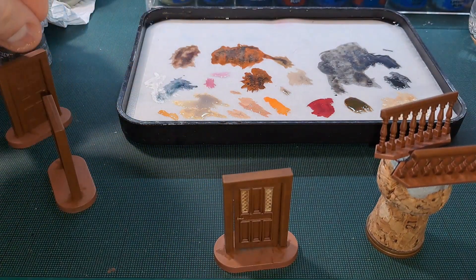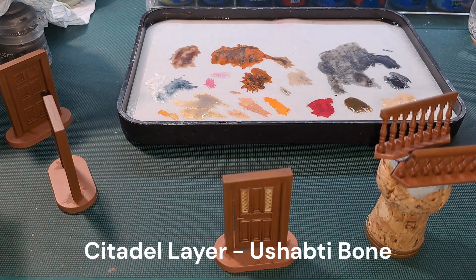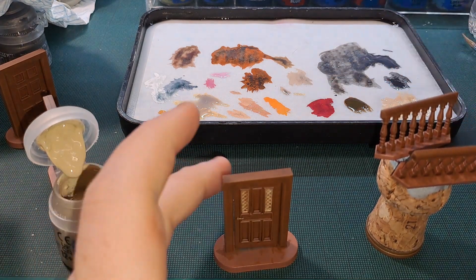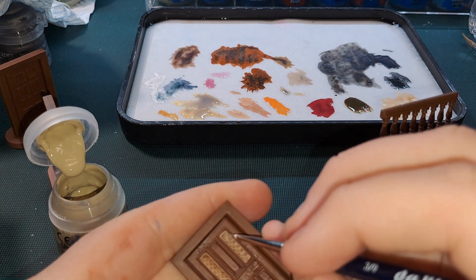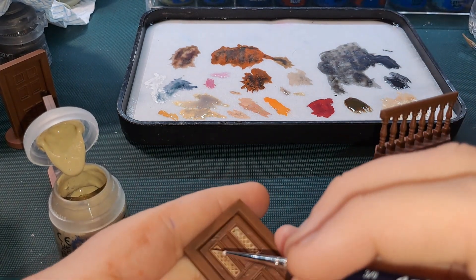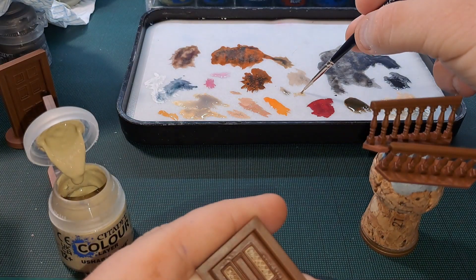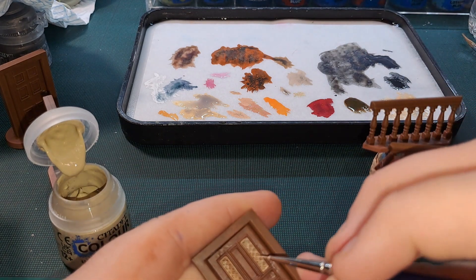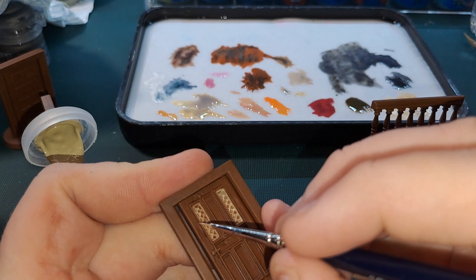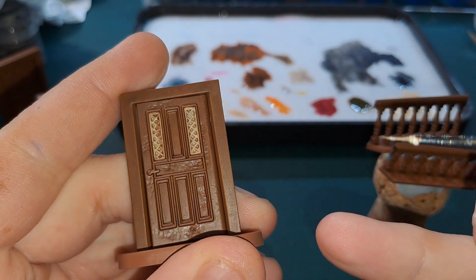Now we come in with a fine brush and get our Sharpie Bone to pick out those lines on the lattice part of the door — just the highest points. I'll get that done and we'll be back.